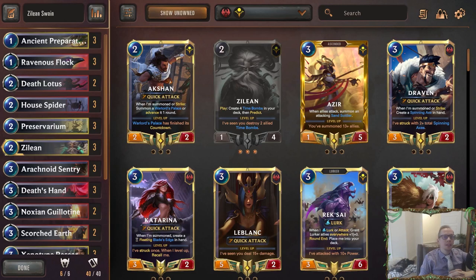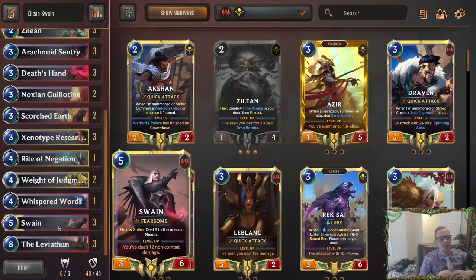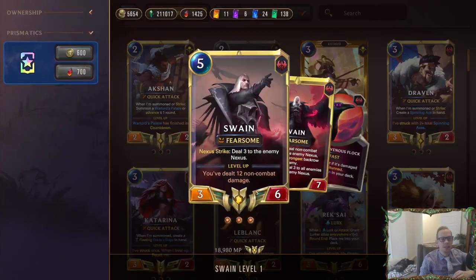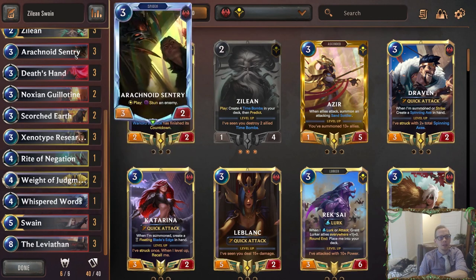Welcome everybody on Twitch and YouTube for some Zillion Swain — playing an old favorite. We've got three ranked donation decks today, this is the first one. Zillion Swain is always fun because both champions are fun — they're your old guys with white hair. They're both damage-based: Zillion makes time bombs dealing one damage to all opponent's stuff, which helps level up Swain and deals nexus damage. Leveled Swain can stun plus dealing one damage, helping cards like Noction Guillotine and Scorched Earth.